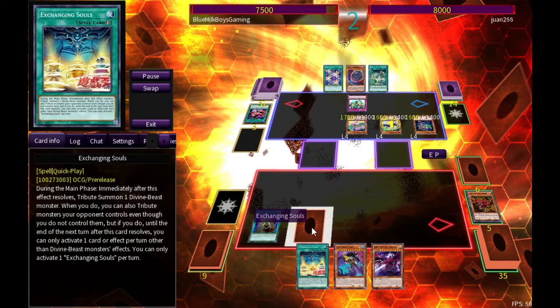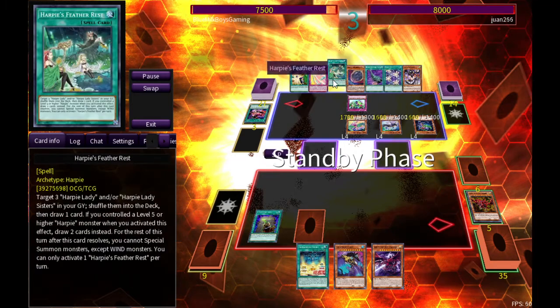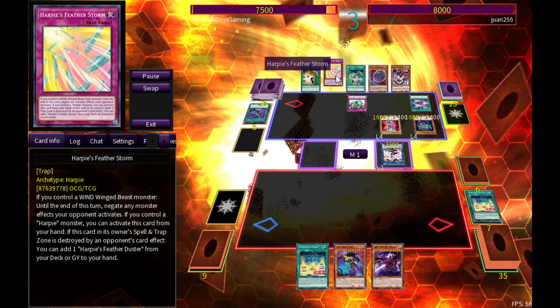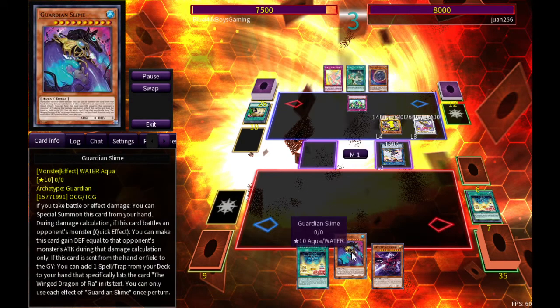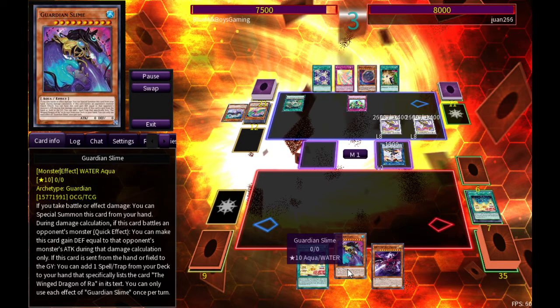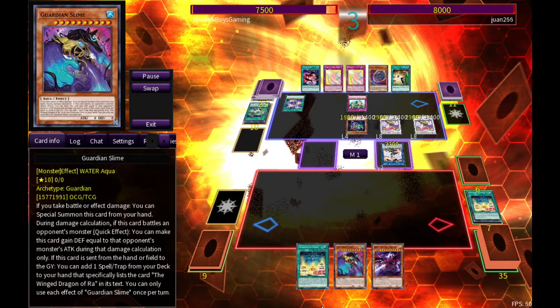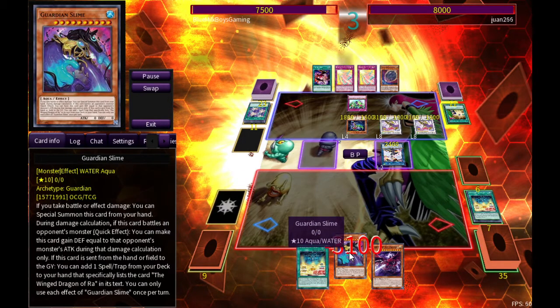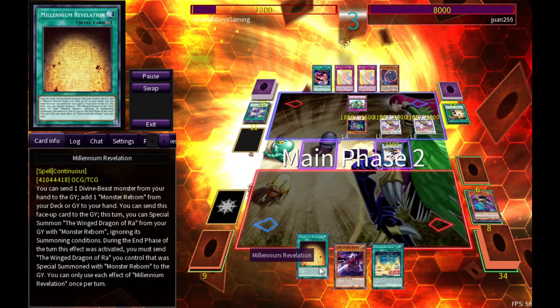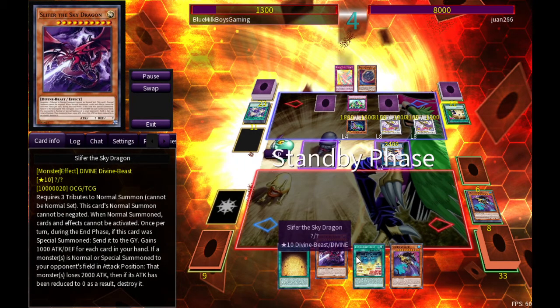This is the craziest duel I think I've ever played with a deck. I am so far down on this one — it feels like there's no chance. He's got Harpie's Feather Duster, Nibiru, Harpie's Feather Storm — there's no way I win this, right? Guardian Slime is a good card, so maybe I give myself a chance and survive. I don't even think it's going to be able to stay on the field because he's going to have so many monsters. Let's see if I can pull this off. Coming down to the end, he messes up the order of his attacks, which gives me a chance to survive.